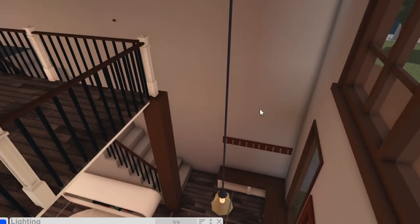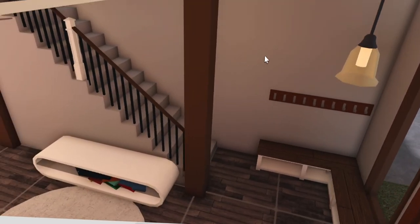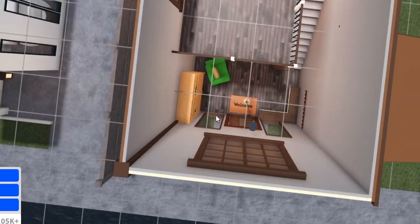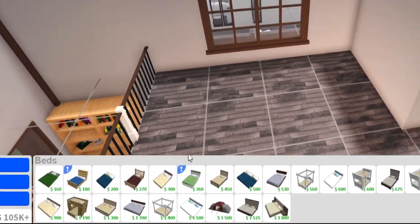This is so funny — look how long this light is for how small it is. Like this long rope just for this tiny lamp, this tiny light. Okay, I'm going to do the recoloring later. Don't worry, this is all default color right now but I'm going to make it look better. Now we're going to go to the loft.